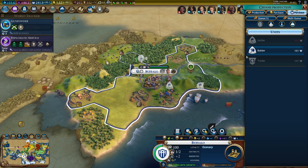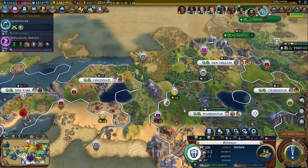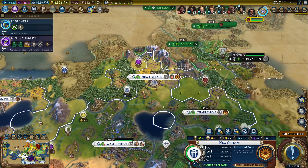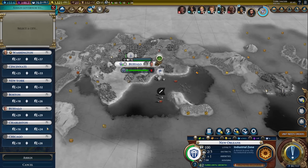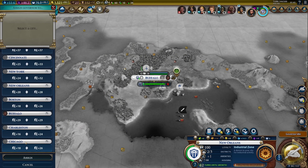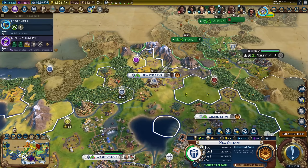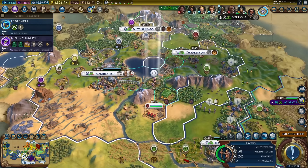Now I can buy a builder. Buffalo could definitely use more improvements. Where's Liang currently? In New Orleans - New Orleans could definitely use a builder too. I can actually switch them around: Liang could go to Buffalo so I can get a builder there, and Magnus can go to New Orleans so I can get extra yields from harvesting the rainforest. I also want mines next to the volcano.